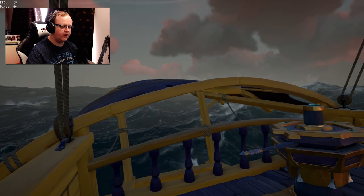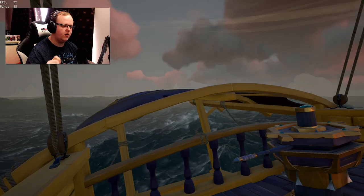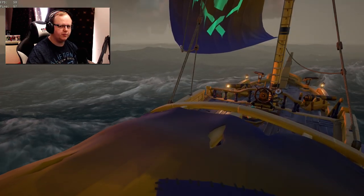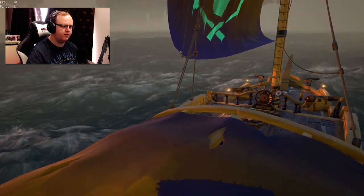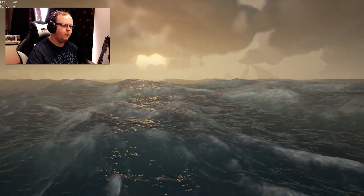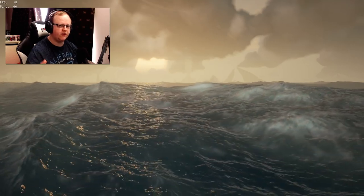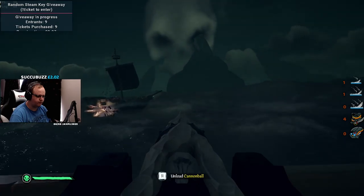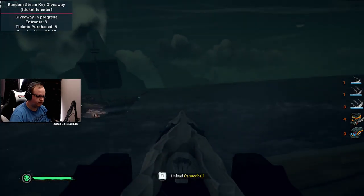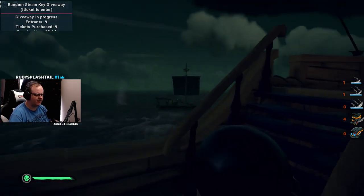Certain areas of ships you can hit and see it physically hit, but you won't get a hit marker sound. One notable position on a sloop is the canopy - I think this is because it doesn't actually do any damage to any part of the ship, therefore you don't get the sound. I even had it where I was firing on a ship and hit them twice, and my third shot I physically saw it miss, but I still got a sound effect for it.